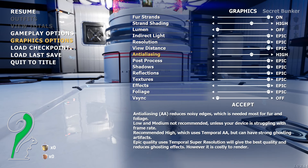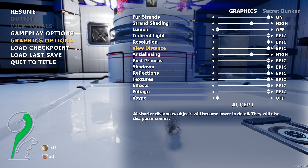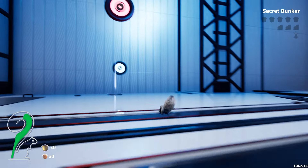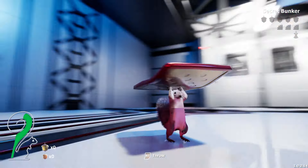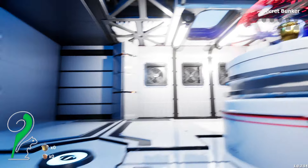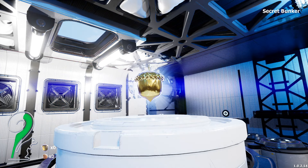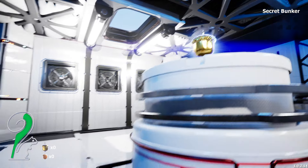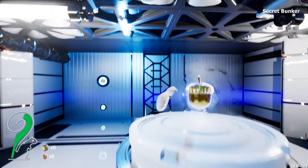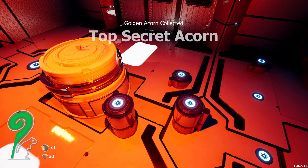Let's see if we can get rid of some of this blur. Effects. Epic. The blur's a little annoying. So how do we get this? Oh — we got it. I didn't even realize I could hold down the power to throw it. So we're going to get our golden nut now. Yay! We got our top secret acorn.